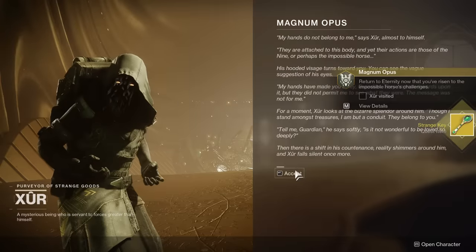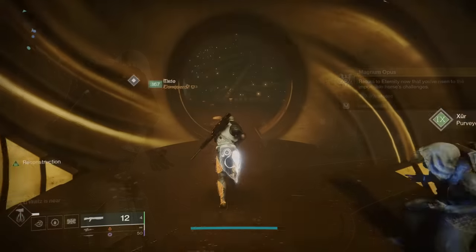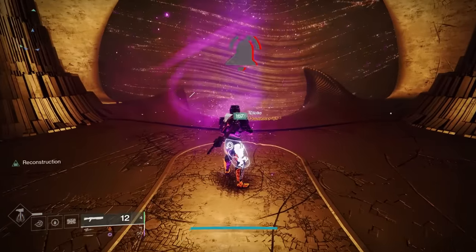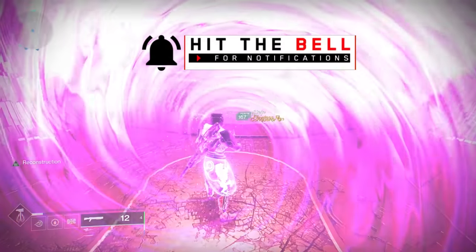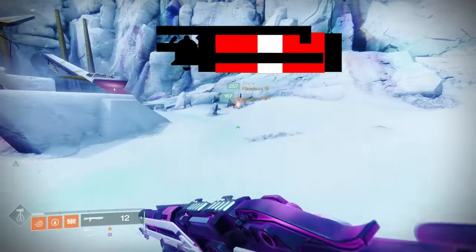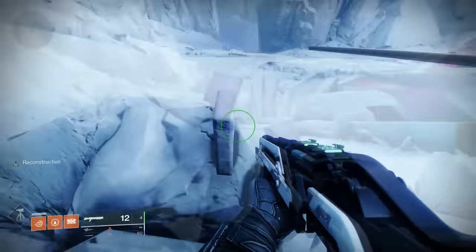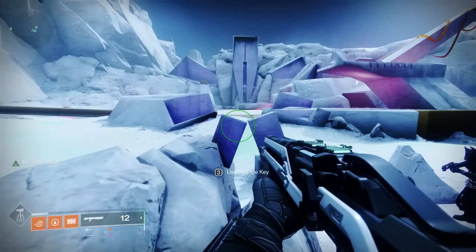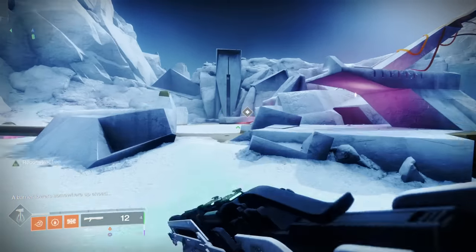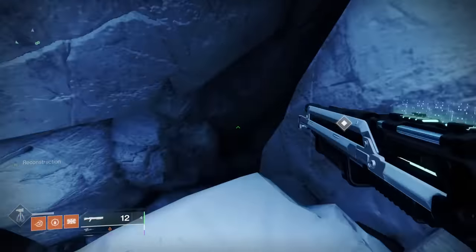After you acquire this key, you actually want to turn around and head to this glowing purple area, which will transport you into the area where the Dares of Eternity activity takes place — except there's no enemies. Head over to the right and line up these rocks so you can see the Bungie symbol, like the seven columns symbol. Once you activate it, you're going to reveal the next place you need to go, which is just directly ahead of you.